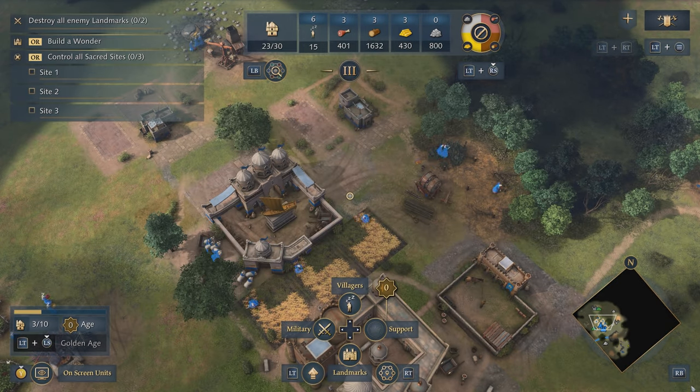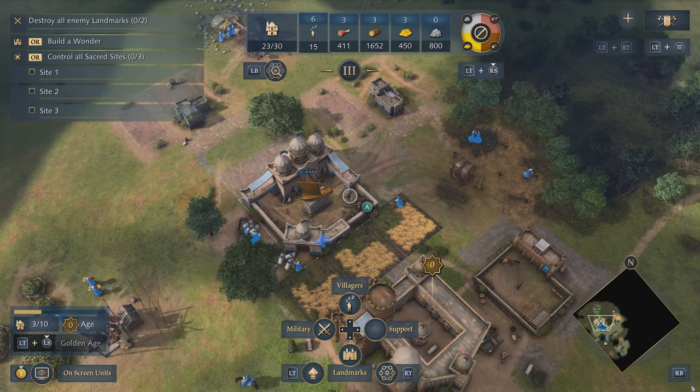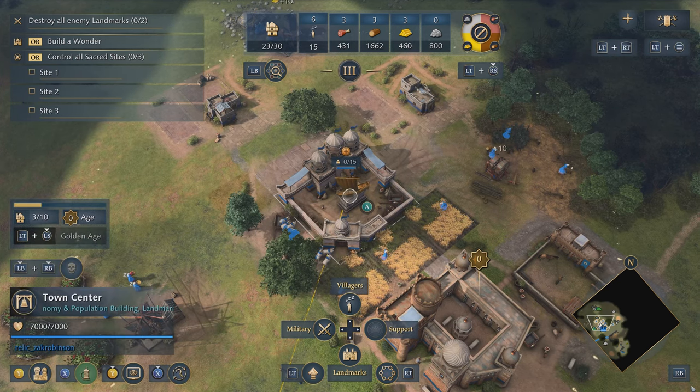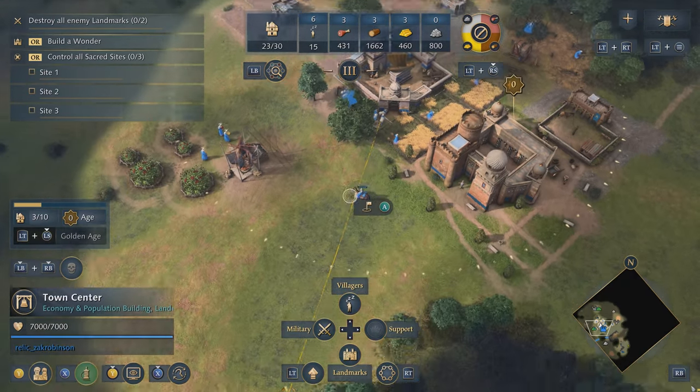To build a thriving town we need to train more villagers, so let's start there. First I'm going to select my town center. I can move my camera by using the left stick to move my center reticule over anything I'd like to select, and then tap A to select it. Now we have the town center selected and we can see our rally point is coming way off to the south.